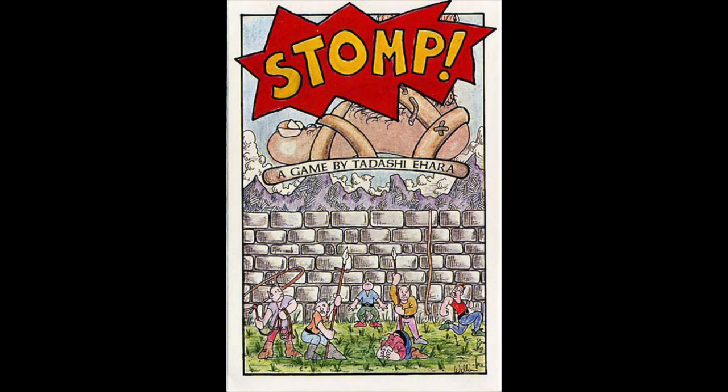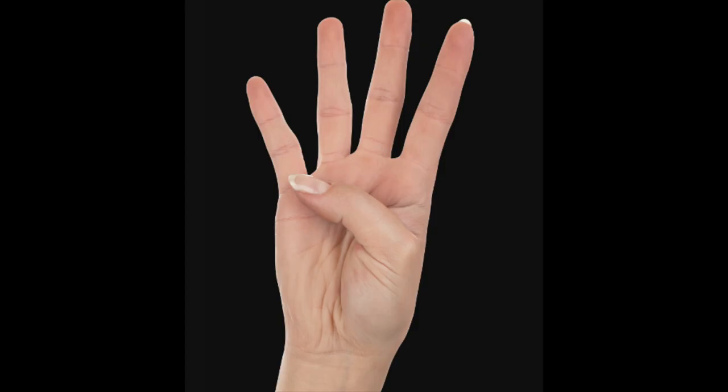Both players will pound their right fist into their palm twice, and on the third pound, they display up to as many fingers as the resolution calls for. For example, in a four-finger resolution, they'll display one to four fingers. If both parties display the same number of fingers, then the attacker wins. This method might be fun for younger players, but it seems to slow down the game, and adults will probably find it to be a wee bit childish.